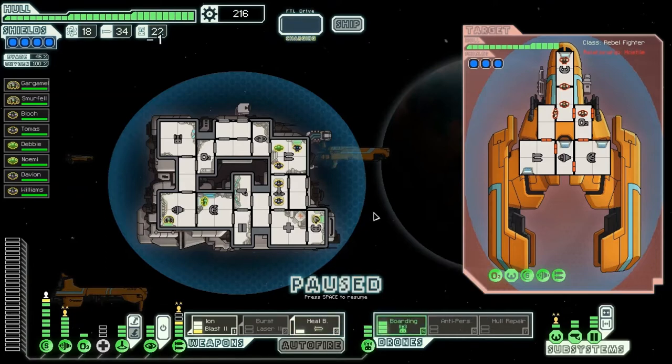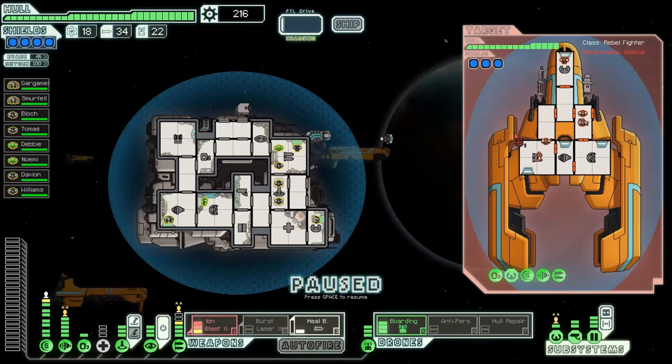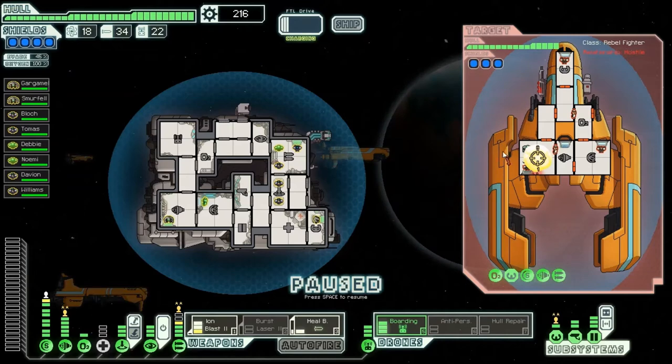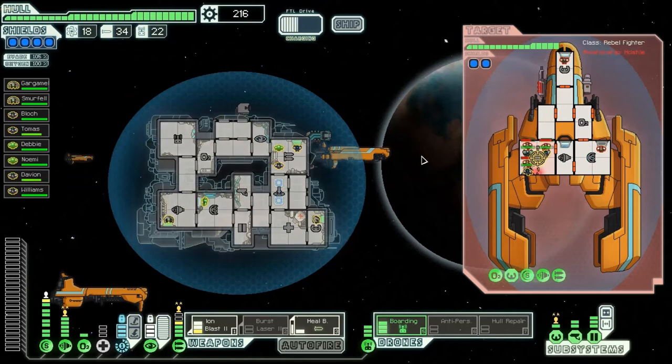Let's hit him with a boarding drone — I got buttloads of them, we'll just fire those. And once that boarding drone hits... Ion Blast is probably already up and going. Let's just try to hit that there. Pew — boarding drone has boarded. And so shall we. I'm going to wait for them to shoot. They've fired and I cloak — zoom right past.